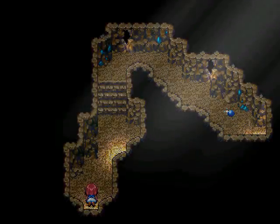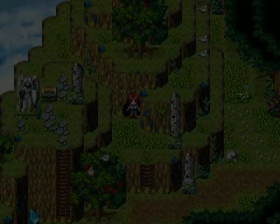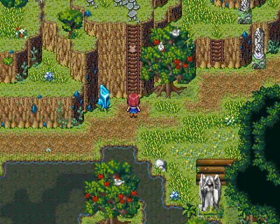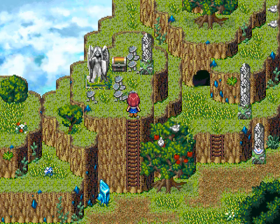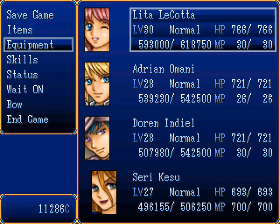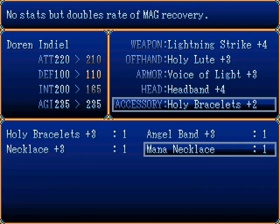Crouch. Water stone — I have not used any of them yet. I probably should get around to doing that right before the final battle. I have a tendency to hoard my stat-boosting items like that. Mana necklace — what does this do? Doubles rate of magic recovery.